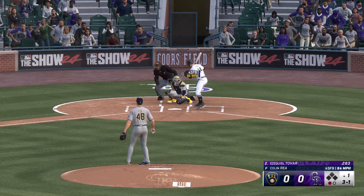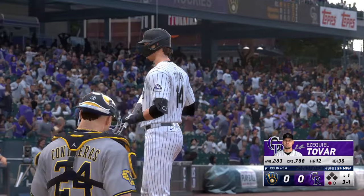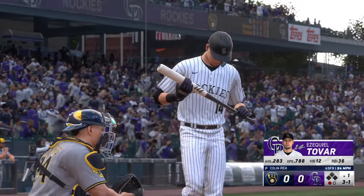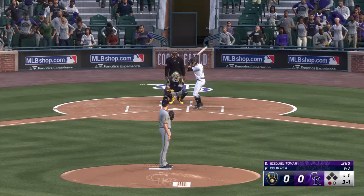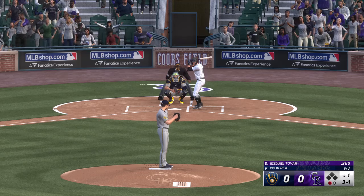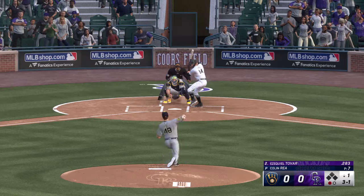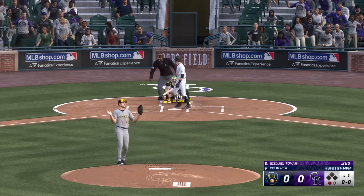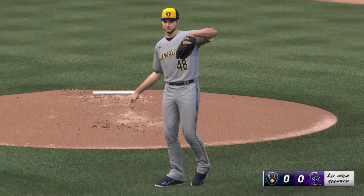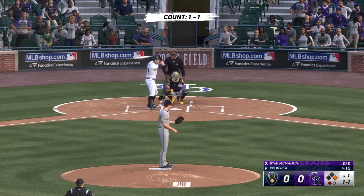Now Ezekiel Tovar — up and in, three and one. One down, bases empty, and he walked. Pretty easy walk right there — the last pitch wasn't even much to think about. Batting third, Ryan McMahon steps to the plate.